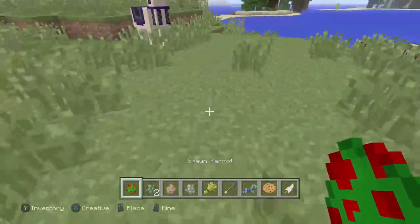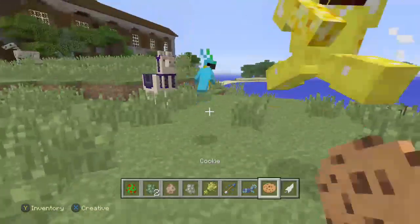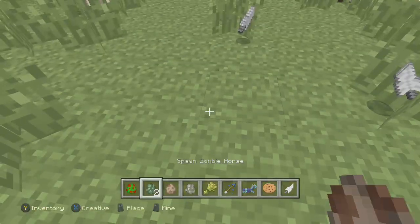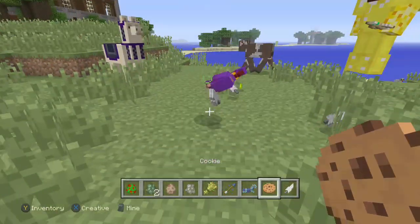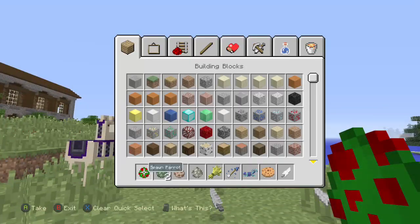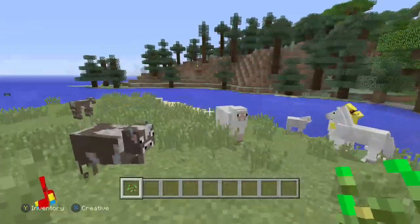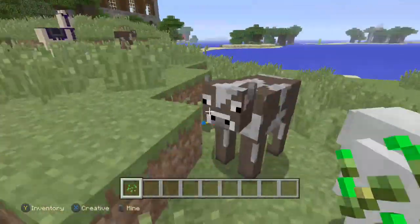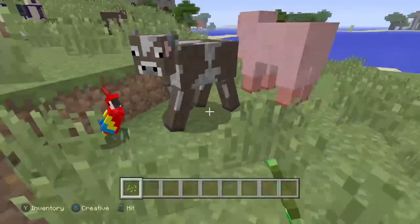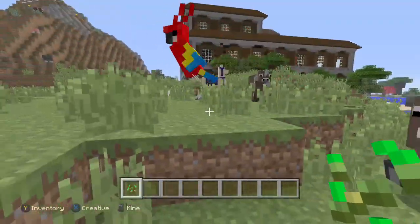Here we go - I'm going to get a certain one. I'm going to feed this one cookies. There's a certain one I want - I want the red one. There he is, that's the one I want. So then what you do is you take seeds - any type of seed, doesn't matter. And there we go, he's mine now.